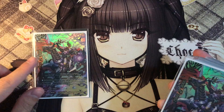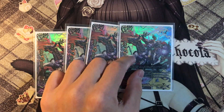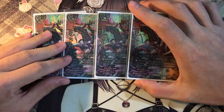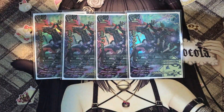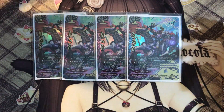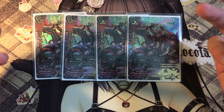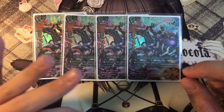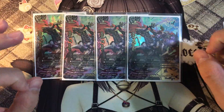Next is 4 copies of Chaos Daryl. There's a reason why he is overpriced — it's because he is able to tutor monsters from your deck. His ability is: when this card enters the field, look at the top 3 cards of the deck, choose among them and add one to your hand. The cool thing is you do not need to show what you add to your hand, which is a surprise element for your deck.